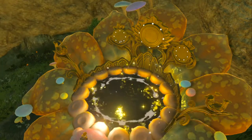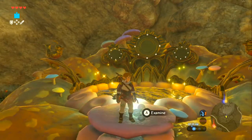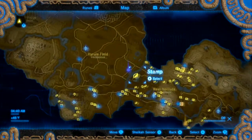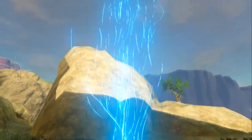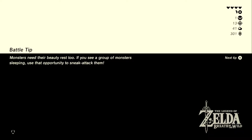Speaking of upgrades — heading to the Akkala Tech Lab to see what's needed to upgrade the Sheikah Slate. Before warping, collecting Silent Princess flowers nearby. Warping back to the lab to see what upgrades are available. Guardian parts are needed but some are easy to obtain from shrine mini-guardians or destroyed guardians. You can also shield bash a stuck guardian's beam back at it.